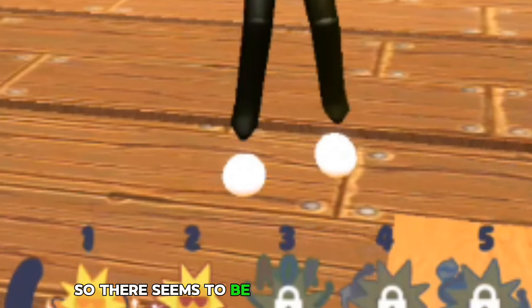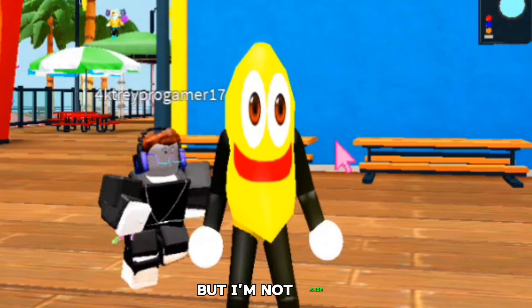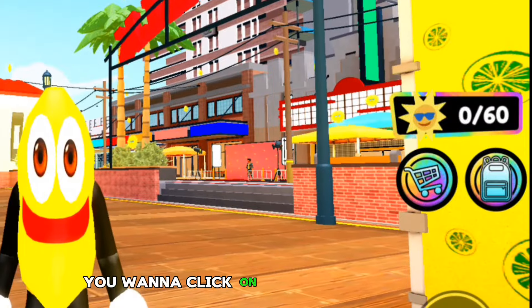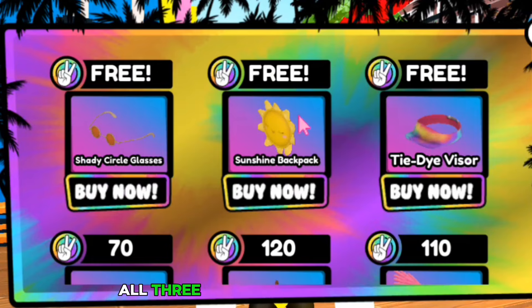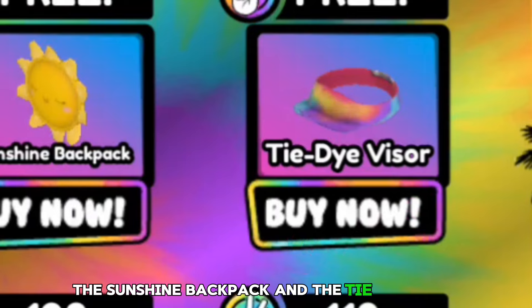So there seems to be a bit of a problem here. I think I'm a banana, but I'm not sure. Anyways, once you're in the game, you don't have to go anywhere — you want to click on the shop icon on the side here. And what's that? All three of these things are free. We have the Shady Circle Glasses, the Sunshine Backpack, and the Tie-Dye Wiser.